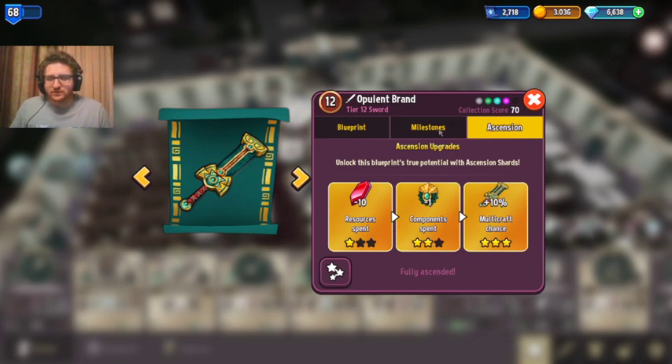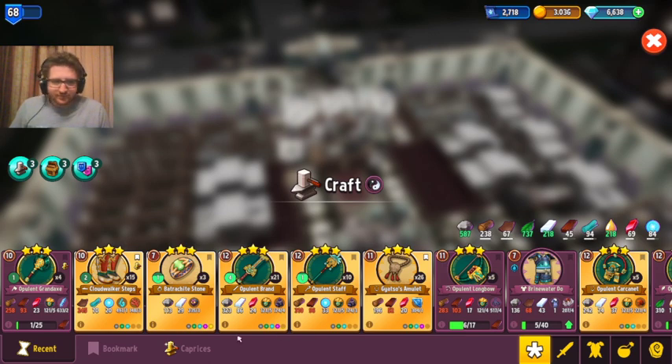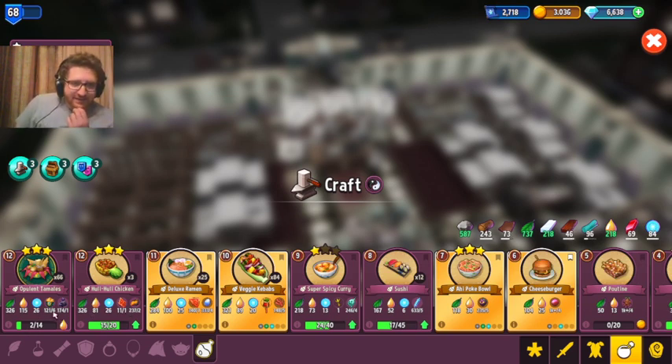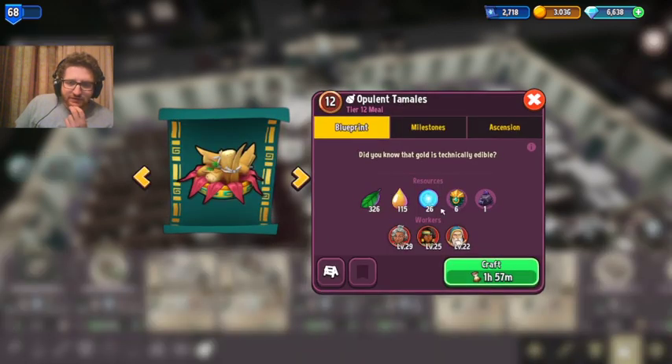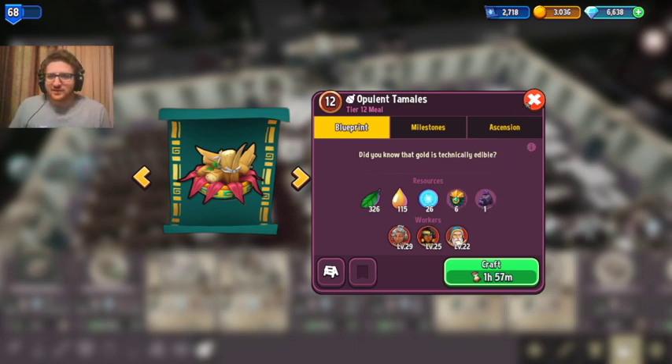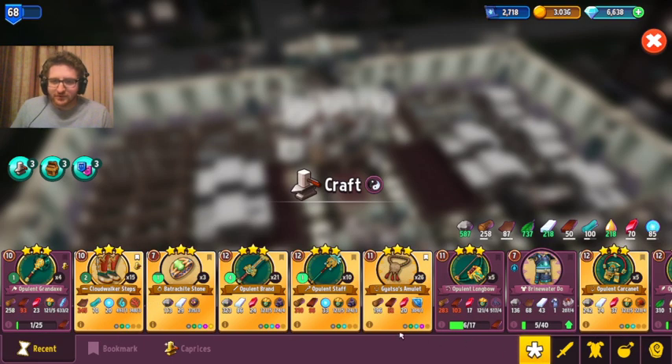When you ascend you minus one jewel, and it's very much worth it. For example, the recent new opulent item is the food — it's six jewels and it's worth 7.05 million. As you can see, it costs one more jewel than the sword and you're only getting a 350,000 gold increase, so it's not 100% worth it to craft certain items, especially since opulent jewels are pretty expensive unless you're lucky getting them in Lost City of Gold.